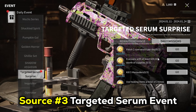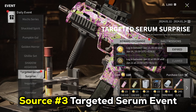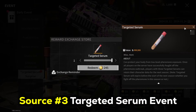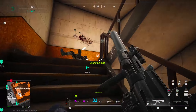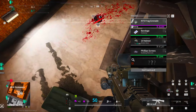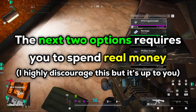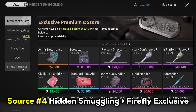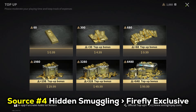The third source — and likely the easiest option — is by participating in targeted serum surprise events. Here you complete tasks and receive coins that you can exchange for various items such as spray cans, thermal bags, weapons, and even a targeted serum. These events happen from time to time during the season, so make sure to check the events section regularly. Those are the three options a player has to get serums with effort and in-game currency. I also have two other options, but these require spending real money, which I highly discourage. The fourth option is buying the targeted serum from hidden smuggling under the firefly exclusive section, using LP topped up with real money.